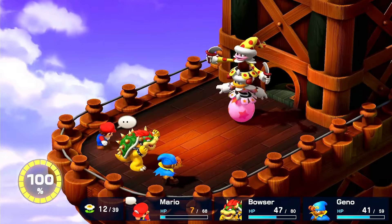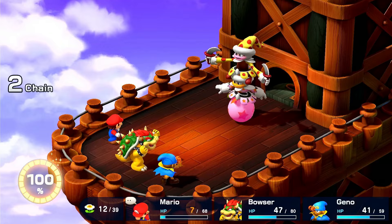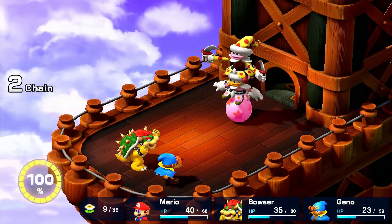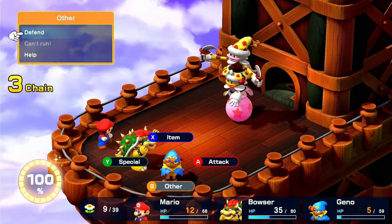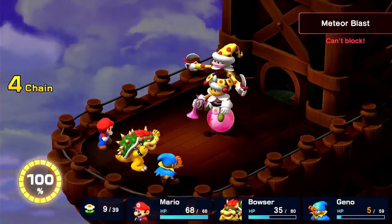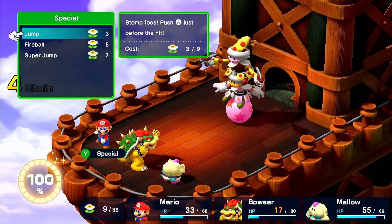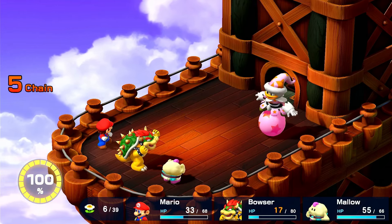I go for 102 damage with a regular attack, and get hit with a Meteor Blast, which almost kills me. I mid-Mushroom Mario, healing him up to full. I then block with Bowser, and get hit by another Meteor Beam. I jump for 192 damage, then get Meteor Blasted again, meaning I have to heal. I get hit with another Meteor Blast, taking out Geno, so I switch to Mallow and defend. I get hit with a Blizzard doing only 7 damage, so I jump, doing 205 damage, taking out Knife Guy, leaving me with only Grate Guy.